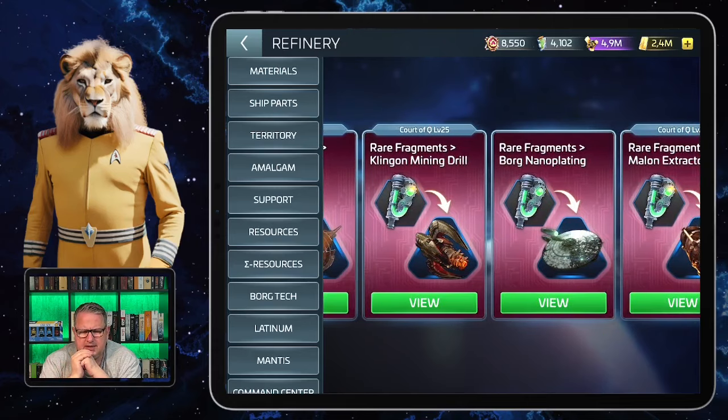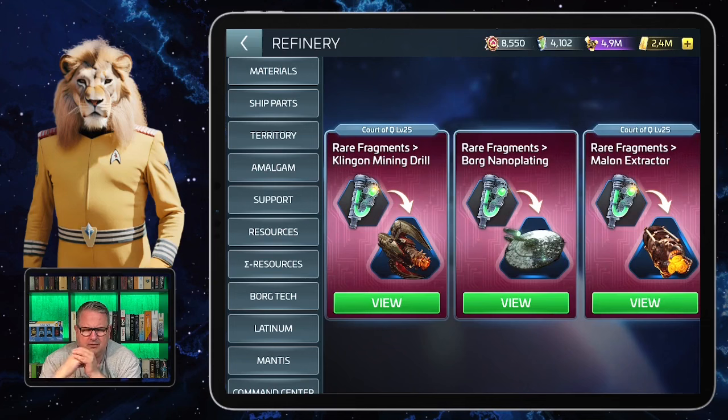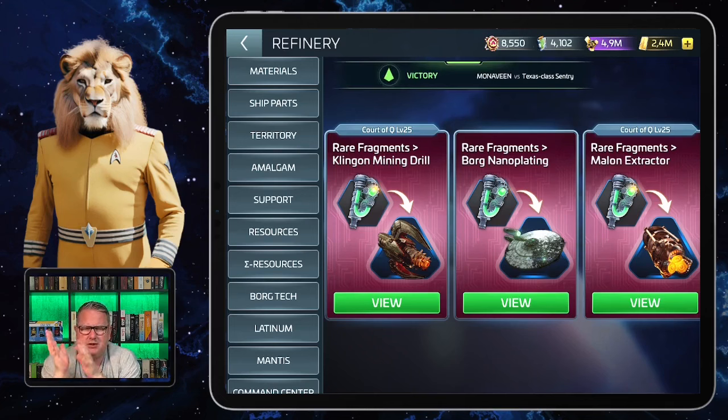I'm not so sure, to be honest, why it doesn't say Code of Q level 25 at the nano plating — the others are there because I upgraded my Code of Q. About the nano plating I'm not certain. There's sometimes so much stuff in there that even I get confused. There's so much new content since I've been on this server — more than I've ever seen on my other server. Nevertheless, the Borg nano plating with the advantage for solo armadas is something I'm really looking forward to.